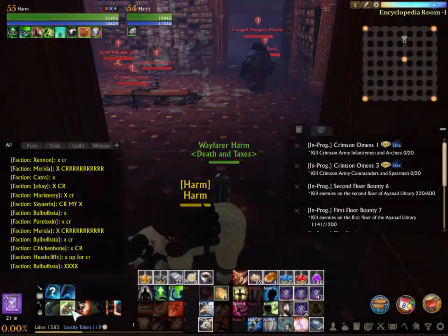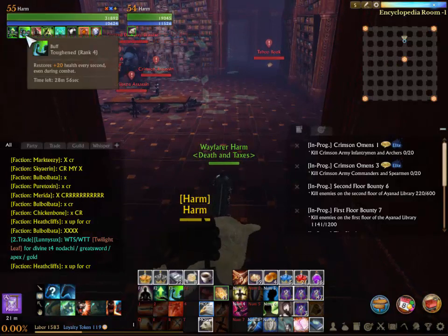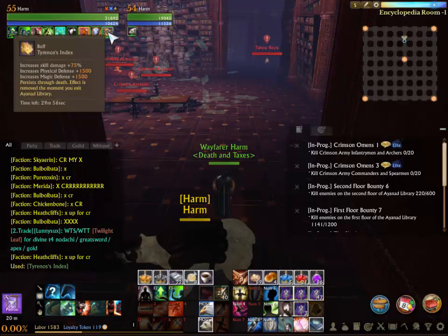Make note of the room I'm in here. I bounce between this room and the room to the left of me. I just use self buffs — I don't really use any food. You're going to want to pop an index; it's very important.